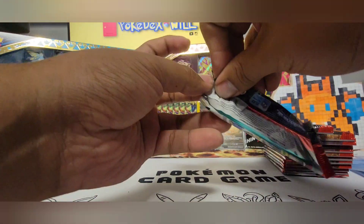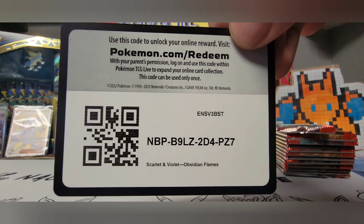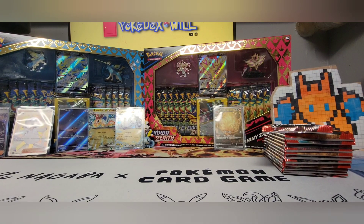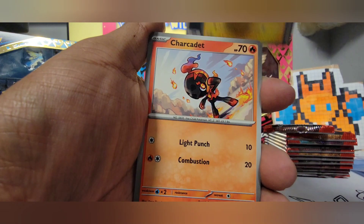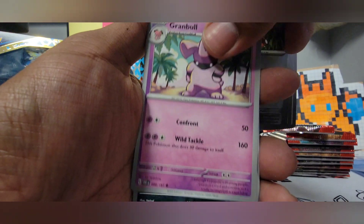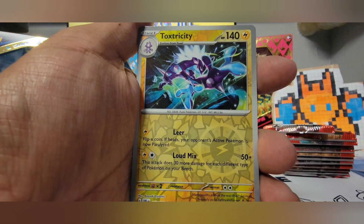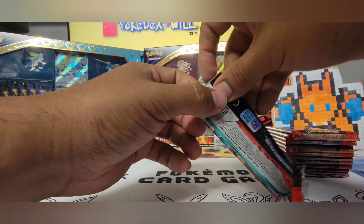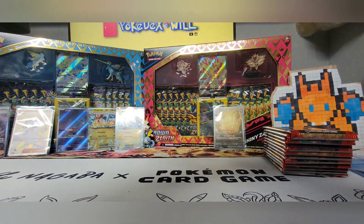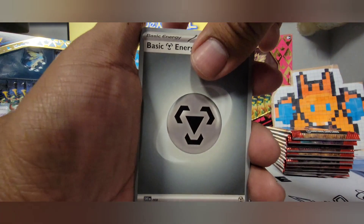Part of me wants to get that Ninetales graded so badly, and part of me wants to keep it in a binder I'm going to start — where I'm going to have the original 150 Pokemon and try to collect what in my opinion would be the best artworks of each one. That one would be the best for Ninetales to me. Pokemon 151 is coming, and I'm going to do a binder for that as well since it's exactly what 151 is about — the original group.